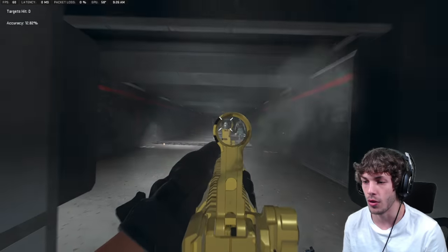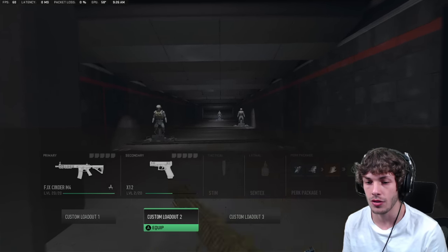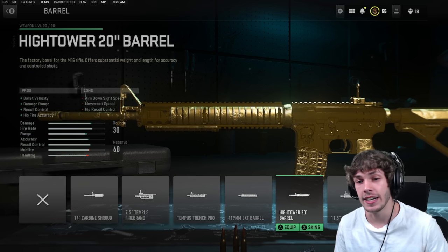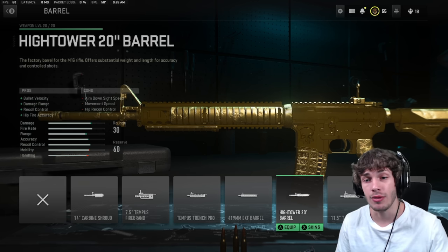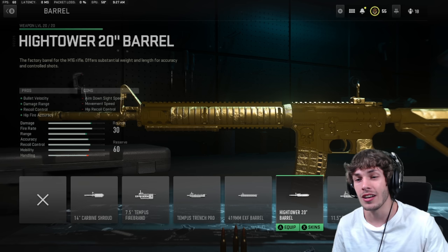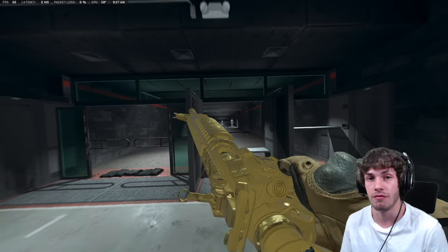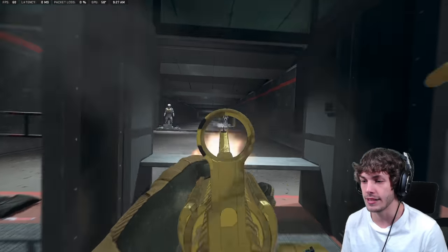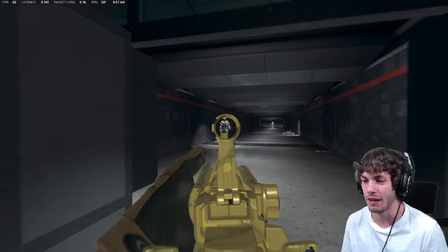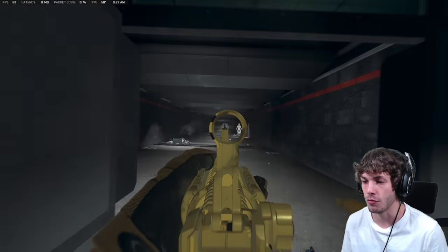There's a little bit of left-to-right recoil, so to make that easier to control we're going to add the High Tower 20-inch barrel. We're also going to get more damage range and bolt velocity, making this a pretty good weapon at range. We are going to be losing some mobility, but you shouldn't really notice it too much — it brings it down by maybe 5 or 10 percent — and this is just going to make the weapon so much more powerful.